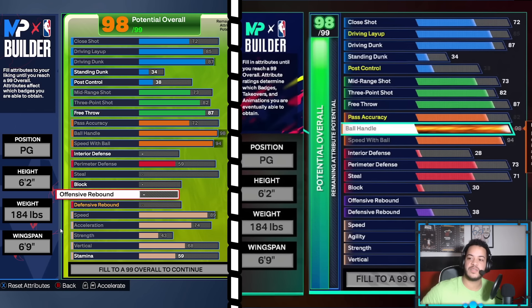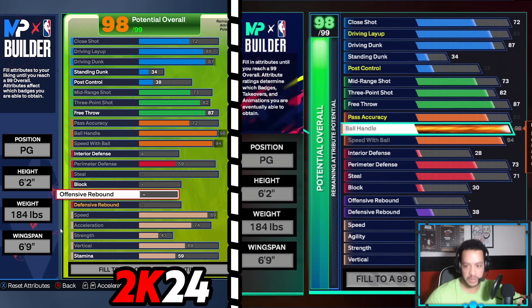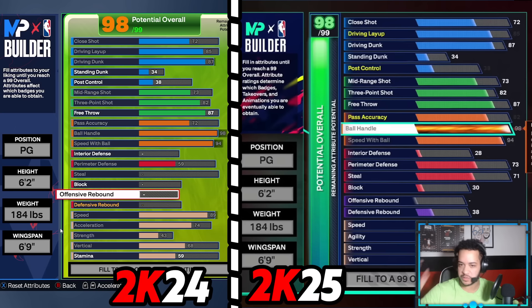The first thing I wanted to dive into was the comparison of the 2K24 builder, as you can see on the left, and the new 2K25 builder on the right. Just like every year, what a lot of people tend to do — what I like to do — is try to replicate what build they show in 2K25, just to see if you can get something similar or the same thing in 2K24, just to see how the attributes work. And as you can see, you get so much more attributes on the 2K25 builder.